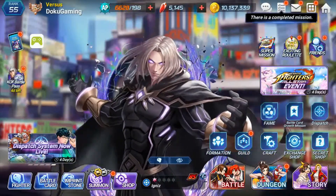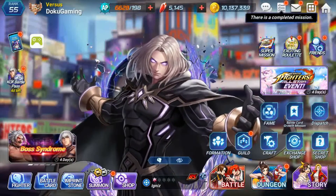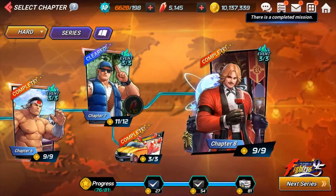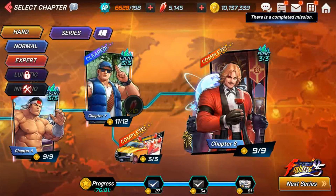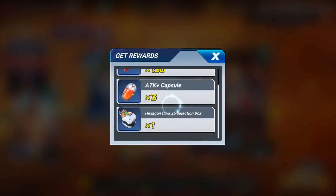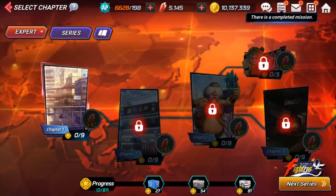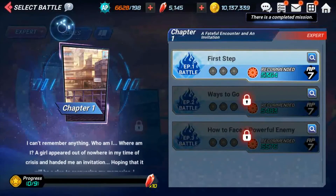First things first, get into the game and push through story mode as much as you can. Push through normal modes, then hard mode — they give you about 10 rubies each. Then you get stages that give you 150 plus, and collecting chests on each stage gives you an additional 150. Try to push through to expert mode and finish all of it.